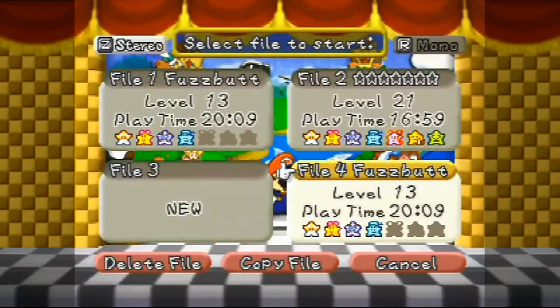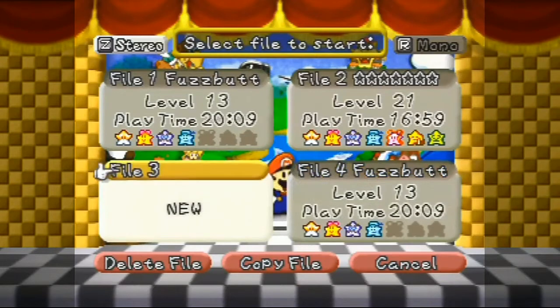I was about to start this up, but then I realized that this file is empty. This file should not be empty — it was there this morning. Why is that file empty? I hope the battery on my copy of Paper Mario isn't dying. Maybe I was just having a brain fart and deleted it while copy-pasting files. I'm hoping that's the case.